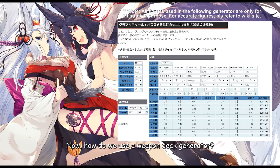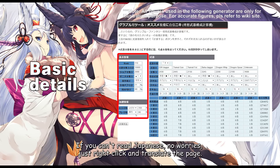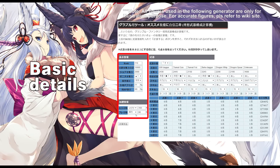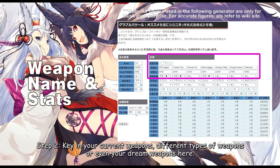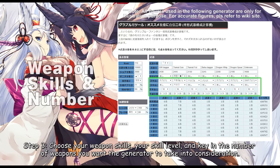Now, how do we use a weapon deck generator? Step number one: key in all your details here — your rank, all your bonuses, and your summon combination. If you can't read Japanese, no worries, just right-click and translate the page. Step number two: key in your current weapons, different types of weapons, or even your dream weapons here, so that the generator can generate the best weapon deck for you based on these options. Step number three: choose your weapon skills, your skill level, and key in the number of weapons you want the generator to take into consideration.